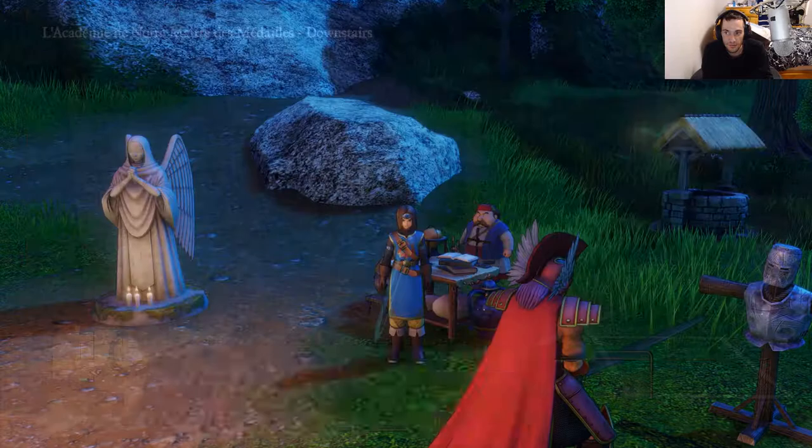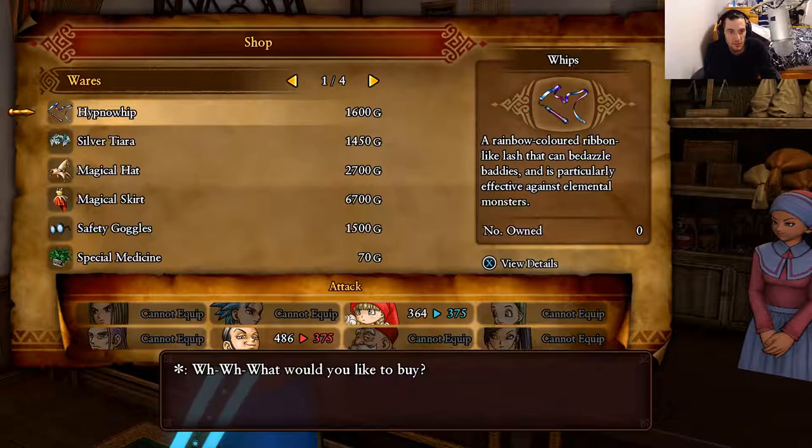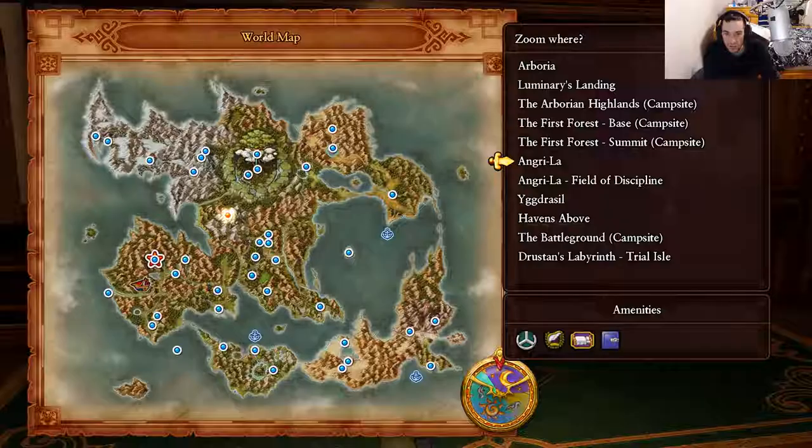Now let's teleport to the Academy and enter the item shop. At the Academy item shop, you can buy Royal Rube, Cherry Blossom Petals, Red Eye, Blue Eye, and Green Eye, Savvy Sapphires, Equable Emerald, Artful Amethyst, and Sparkly Sap.